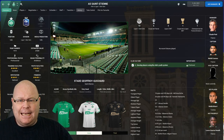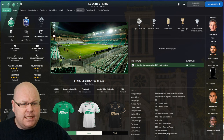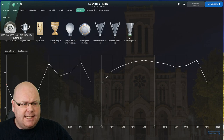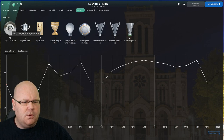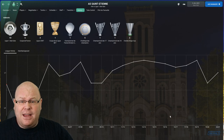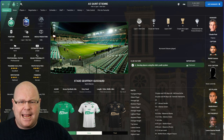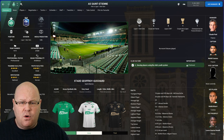A more significant rebuild is needed at Lyon's fierce rivals AS Saint-Étienne, the most successful club domestically in France. They play at a 42,000-capacity stadium and were one of France's top sides in the 50s, 60s, 70s, and early 80s, winning the title a record 10 times between 1957 and 1981, and the Coupe de France six times. They reached the European Cup final in 1976, losing to Bayern Munich, and are synonymous with Michel Platini. They're only predicted to finish 10th this campaign — a perfect club if you're looking for development before challenging for honours.